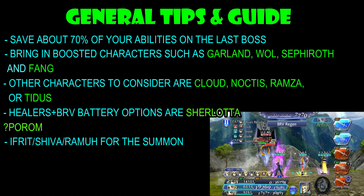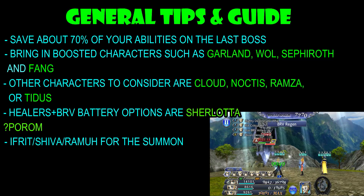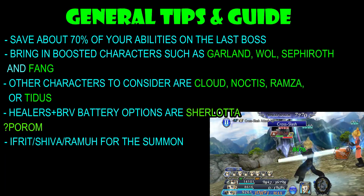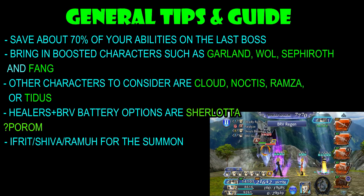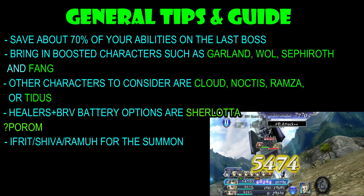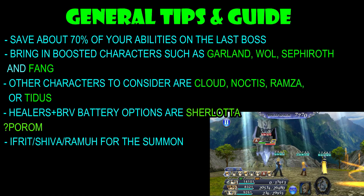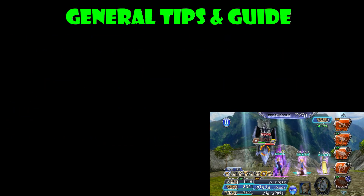As for the summon, you do have an option between the three: Ifrit, Shiva, and Ramuh. It's just going to depend on how you want to work your party composition. If you need more attack, then you obviously bring Ifrit. If you need a little bit more speed, which I kind of recommend, then you bring in Shiva. And of course, Ramuh for more max Brave and that defense up as well.